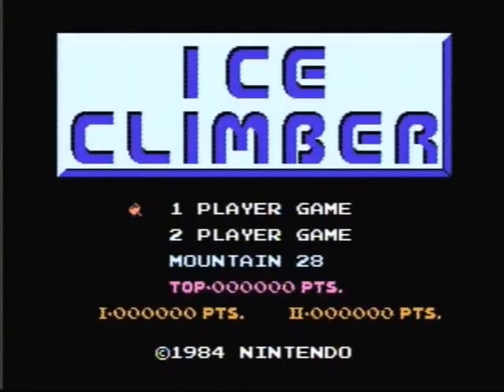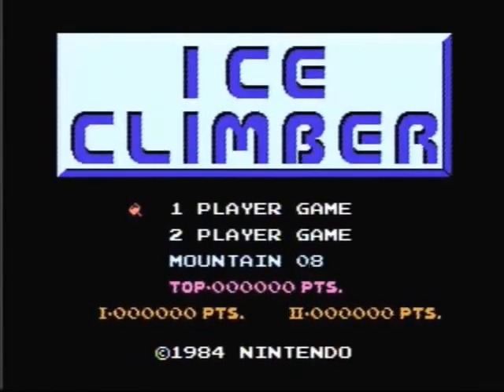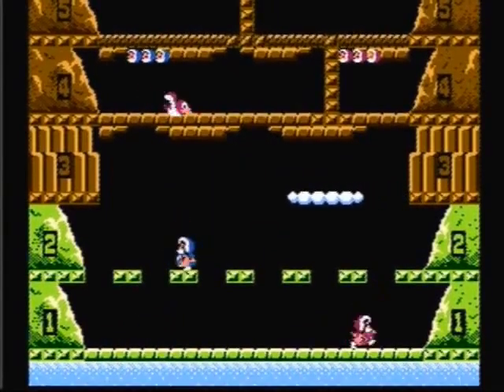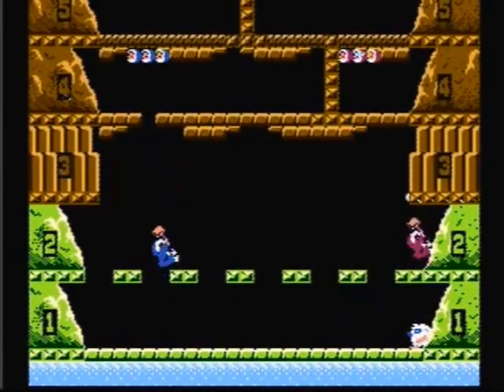The controls in the game are simple. At the title screen, the up and down on the control pad allows you to choose to start from any of the 32 mountains, which is a really cool feature. The left and right on the control pad moves Popo and Nana left and right. The A button makes them jump, and the B button makes them swing their hammers.